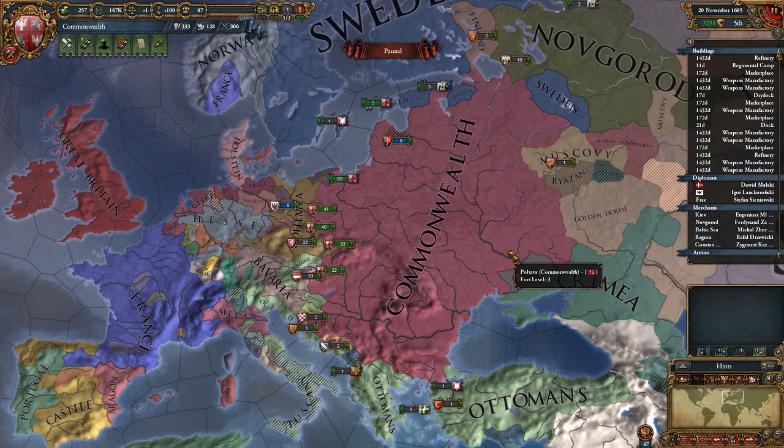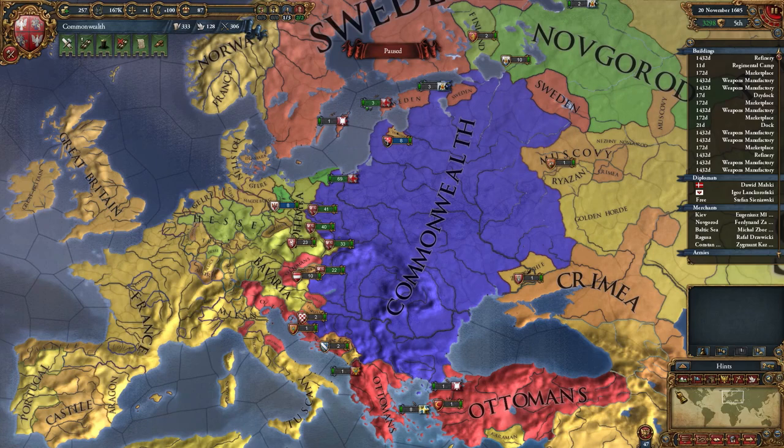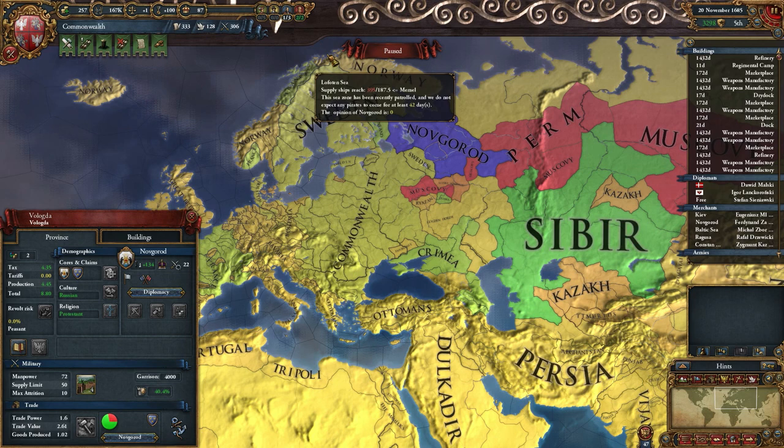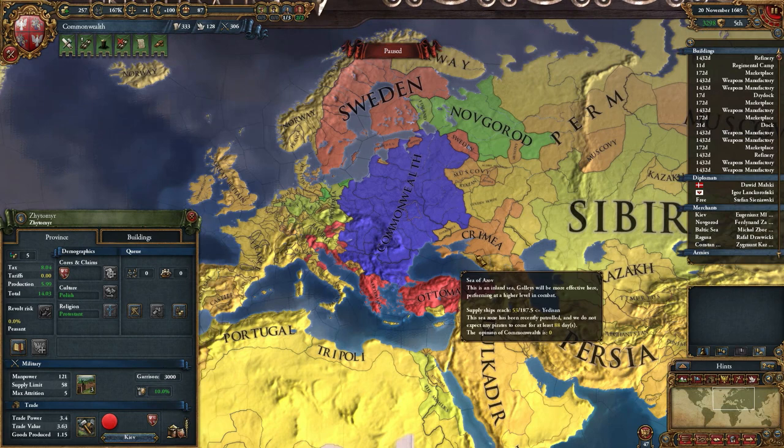The most obvious ones are the new map modes. There's a new opinion map mode now, where you can see everyone's opinion about me, or about some specific nation that you can choose. I can see Perm's opinion about Novgorod, everyone's opinion about Novgorod. I can click Perm and see everyone's opinion about Perm. This is quite useful.